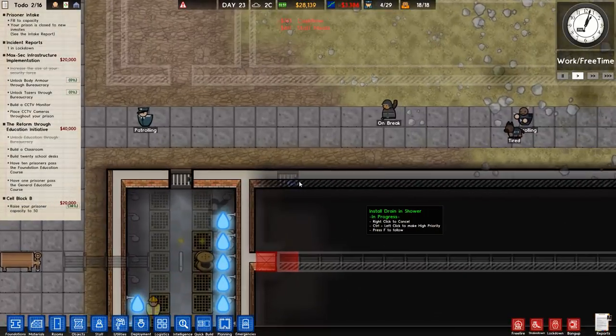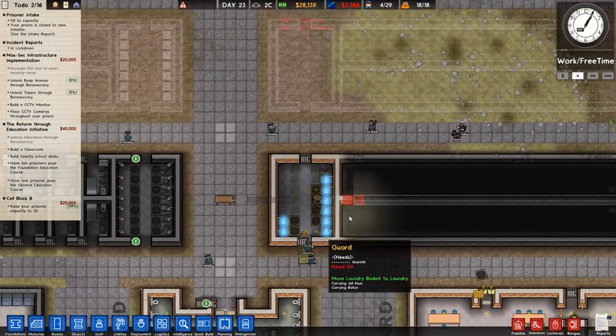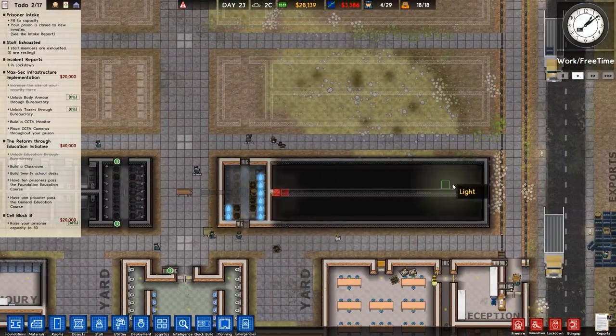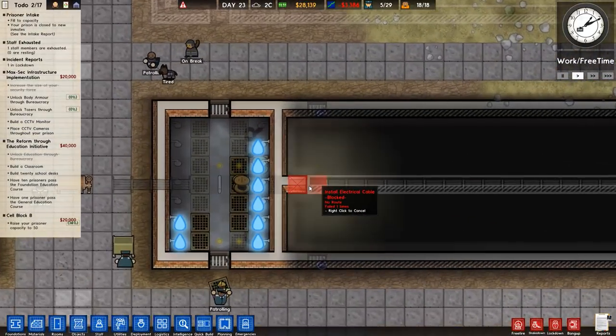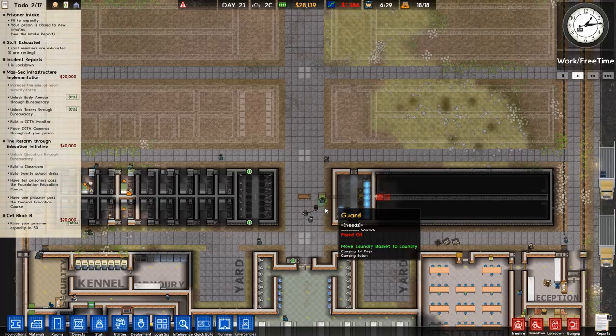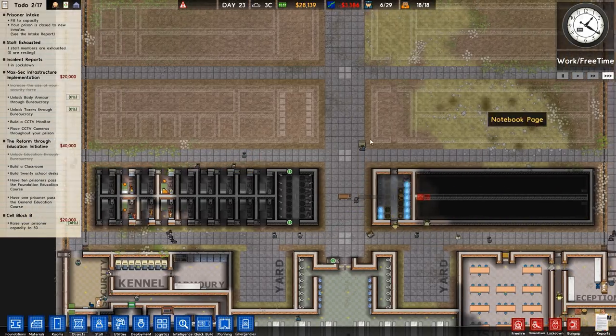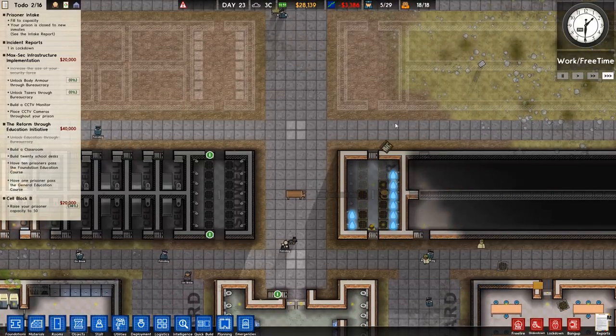I just forced these doors to be built quicker because they can't have access otherwise - there's a lot of staff that have problems with it all being blocked. We need to make sure we've got this sorted. You can see we are trying to unlock body armor, so I'm just going to speed up to max speed - there's no reason to keep it low.